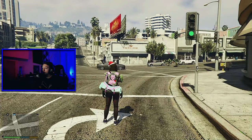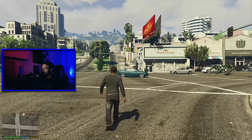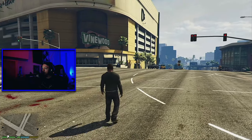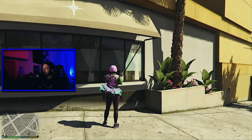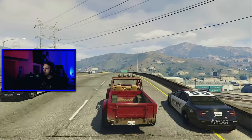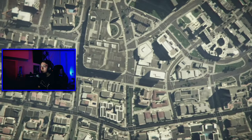Once you've spawned in as Michael, just start walking — it'll be a glitched-out Michael and you'll appear as Franklin. Sprint forward and count to about five while running. The moment you can see Michael again and the duffel bag, press down on the d-pad, select Michael, then select Trevor. Once you're Trevor, hold down on the d-pad and select Switch to Michael.